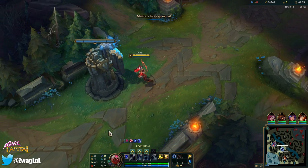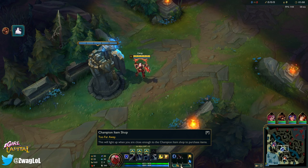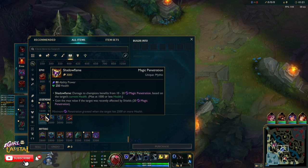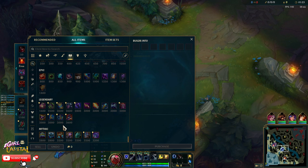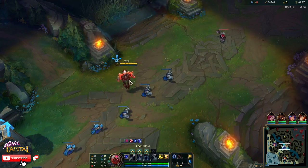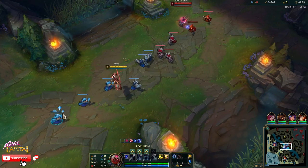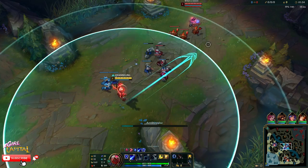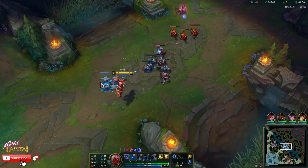New preseason, we got new items, new dragons. We got a new magic pen item, Shadow Flame, which gives us 10-20 magic pen based on the target's current health. It gives us the max value if we are hitting a target that was recently shielded. I'll probably pick this item up right after my mythic. I built it on the Teemo game we just played on my main channel, and it was doing a lot of damage.